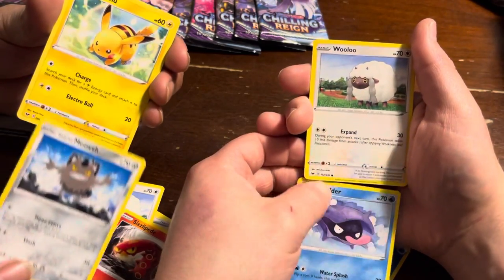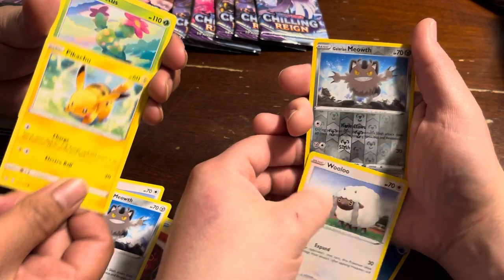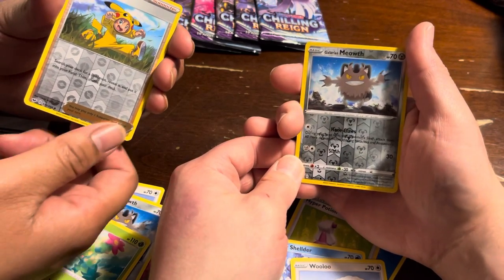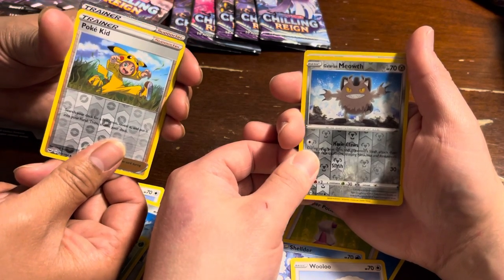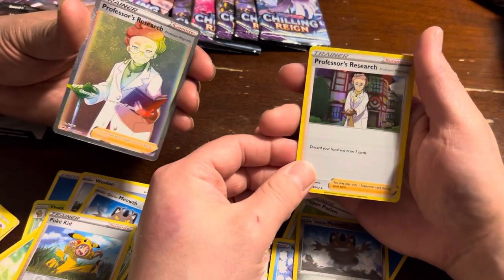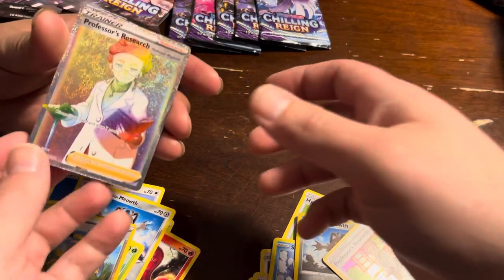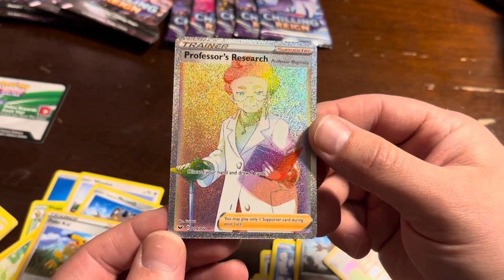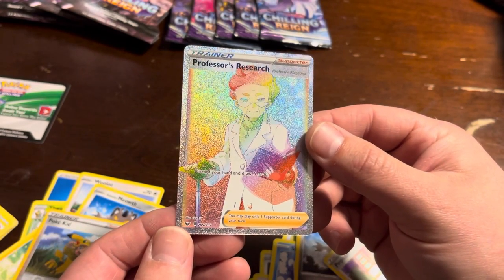I'm just right here with you, bro. I got the look of that Pikachu. I got a little Meowth back here, I got one more back. PokeKid — let's go. You ready? From the top, let it drop. Three, two, one. Damn, let's go. I think you won that one. I think so too. Let me see, let me see — go ahead and put it right in front and center of the camera. Let's flip it to the back too. Professor's Research, Full Art Rainbow. Now that is a beautiful card.